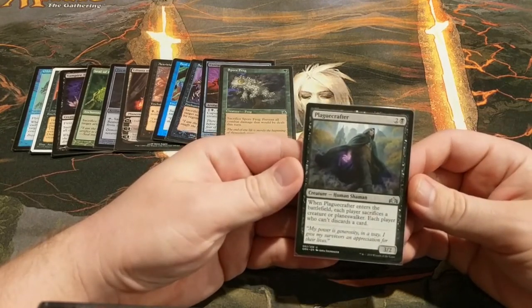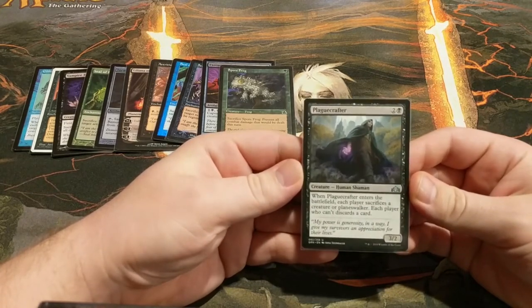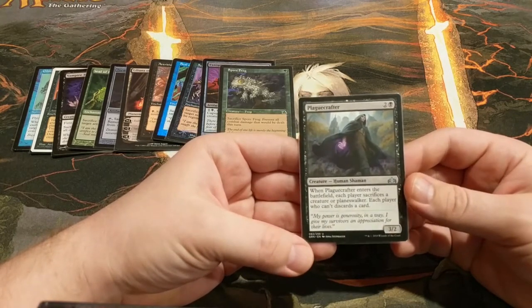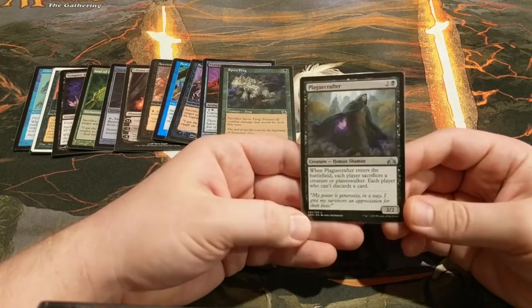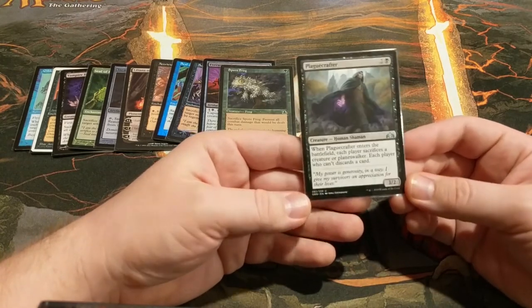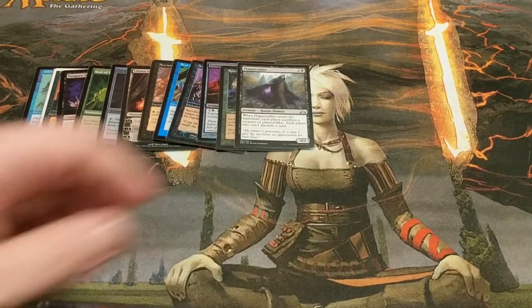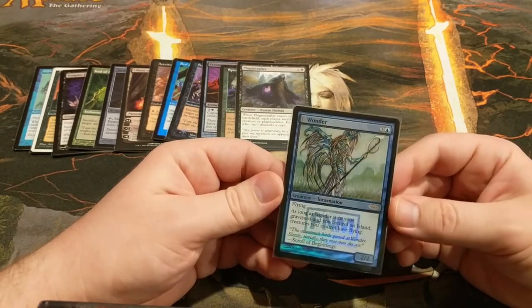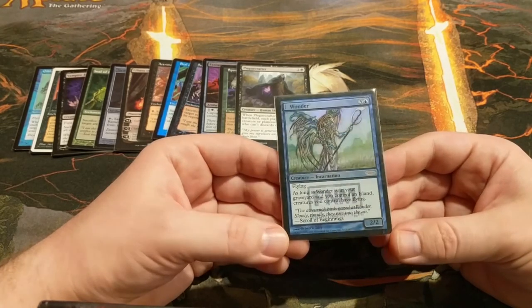We've also got Plaguecrafter — more non-targeted removal, but it also hits Planeswalkers and cards in hand. This will usually sacrifice itself, but sometimes you have a better option like World Shaper, so just pay attention to the board. You do have to be a little careful though — if you play this with no other creatures on the board and they kill it in response to the ETB trigger, you might end up sacrificing a Planeswalker or discarding from your hand. Just be a little careful with this card, but it does a lot of work. Next up, we've got Wonder. You almost never want to play this card, but if you do, make sure you have a sacrifice outlet handy. This belongs in your graveyard — this deck has plenty of ways to make you discard or mill it, so enjoy your wings.